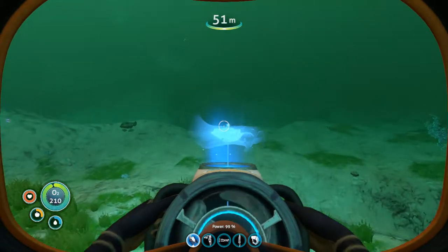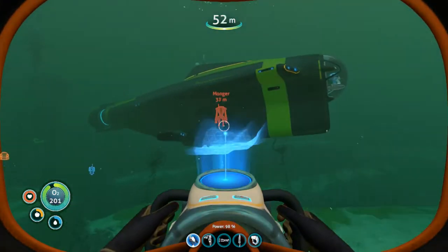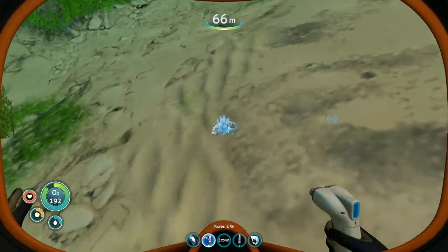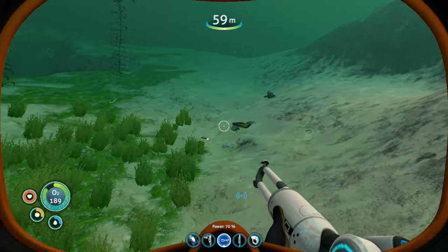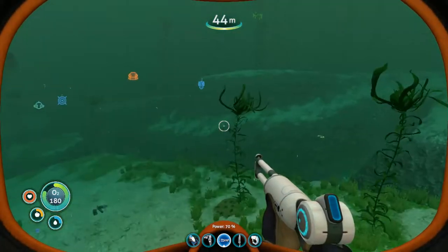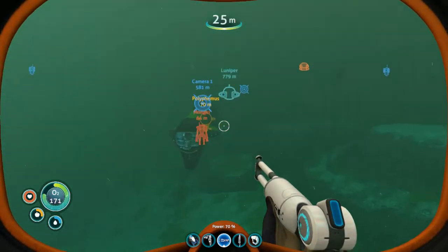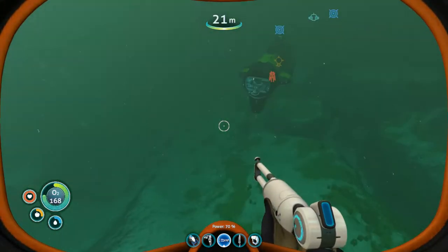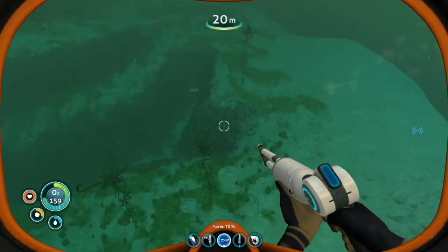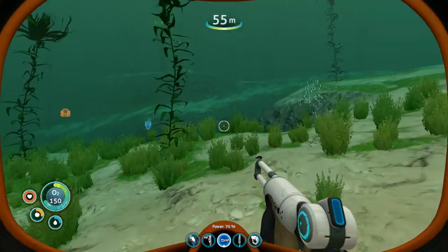This all looks somewhat unfamiliar. The alien island is right over there. I'll take this metal salvage since I was running low on titanium. Some salt deposits wouldn't hurt either. This is where the alien island begins. I've lost track of the life pod's position.